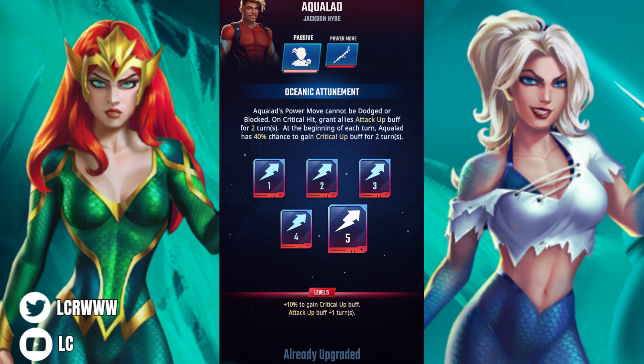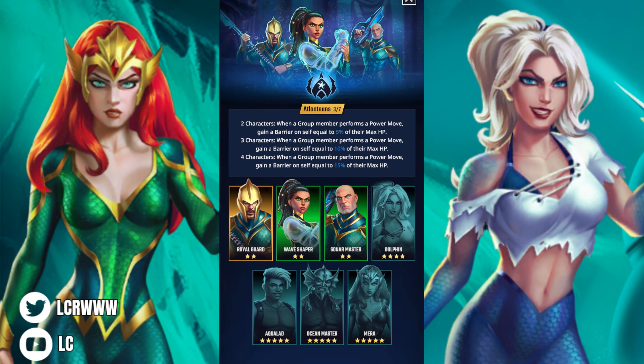Attack-up buffs are very important and so are critical-up buffs. But Ocean Master being able to give tile colors to allies — even if it's just one color buff — is still pretty useful depending on who you pair him with. If you guys have him, let me know who you pair him with. If you have both, let me know which one is better for you, or if you just run them on the same team — I would honestly put them on the same Atlantean team.